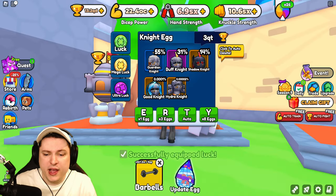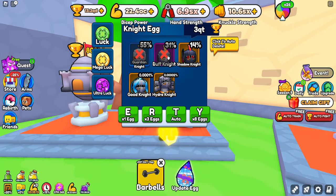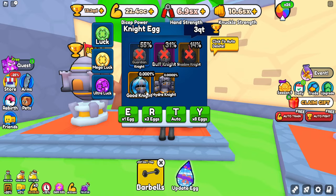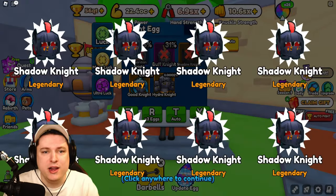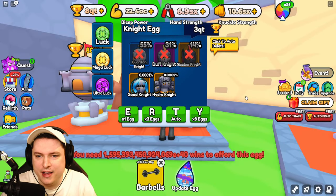While we wait for the update egg, I want to hatch the Knight Egg. I'm going to get rid of all the old pets — I don't think they're going to be useful at all. We're going for the Good Knight and the Hydra Knight. I have a little bit of wins, and hopefully we can snag some cool pets. If we're very lucky we get one of those two. We're almost done draining our win stack and we've had a lot of knights.